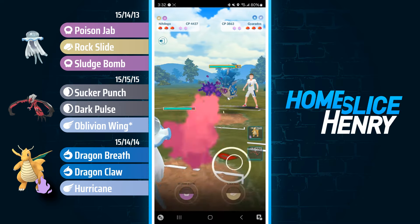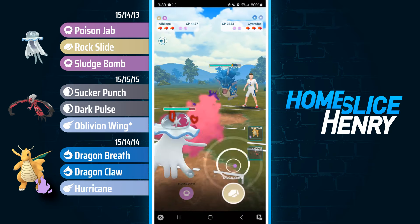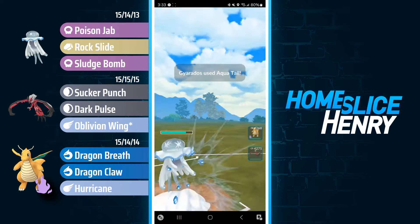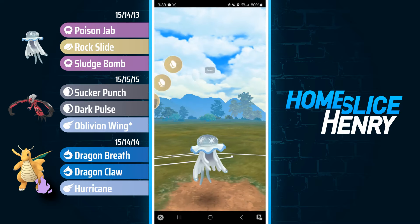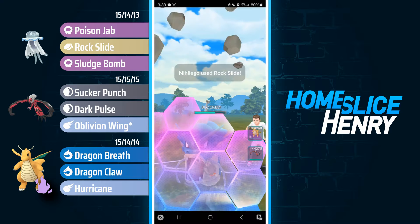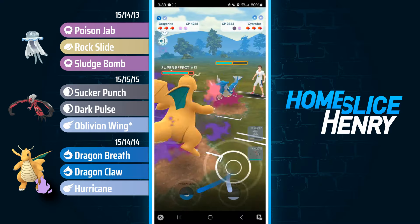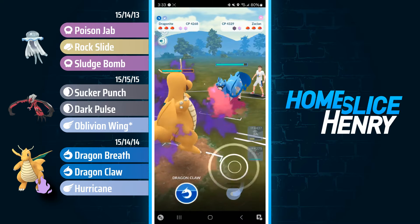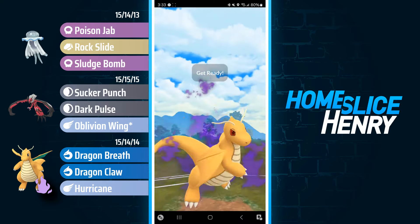Hopping into the first match, we've got an interesting pick from the opponent as they're leading Gyarados into Nihilego. Gyarados is a Pokemon that is picking up a little bit in popularity due to the fact that it does have a very positive matchup against Rhyperior. Nihilego fires off the Rock Slide — the Rock Slide choice is an intentional one. My opponent banks a ton of energy and sends in a Shiny Zacian.